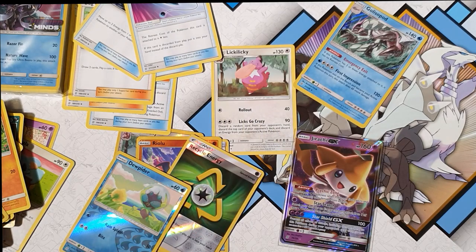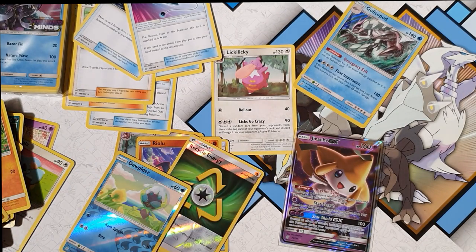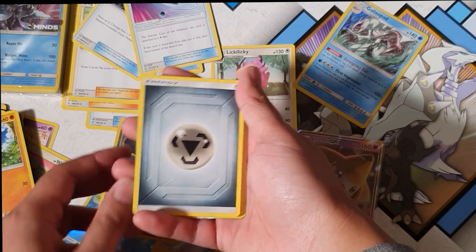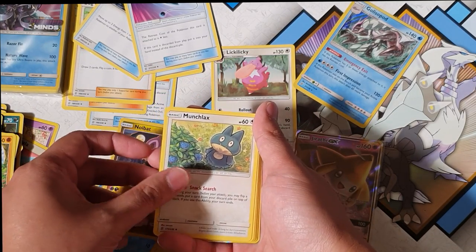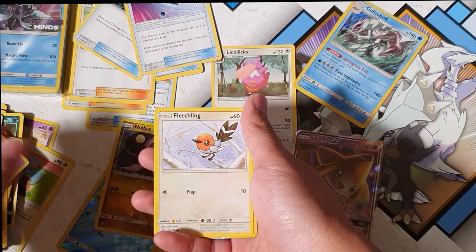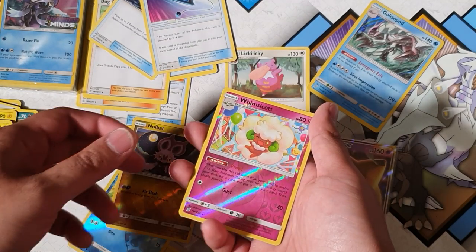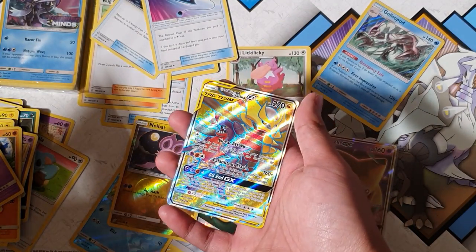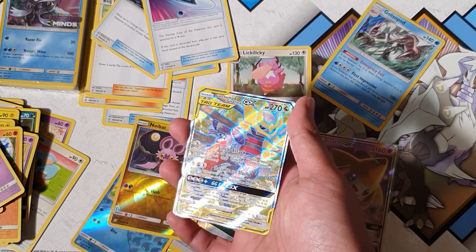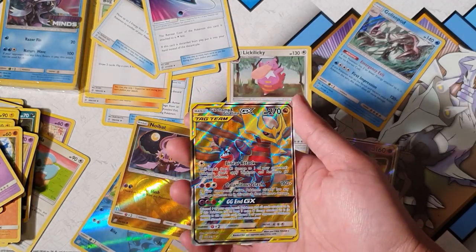We're down to our last pack. Can we get something good? I don't think so because it's been back to back, but who knows — this is where dreams come true! We got energy, Tauros, Munchlax, Magneton, Slakoth, Breloom, Honedge, Magnemite, Fletchling, Cotton on Warrior, and for the rare — oh there we go! Garchomp and Giratina! Oh my god, look at that tag team — that looks bloody awesome! That must be the full art!